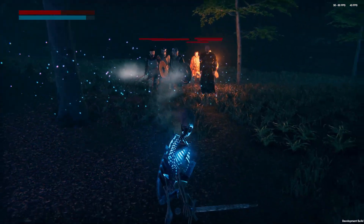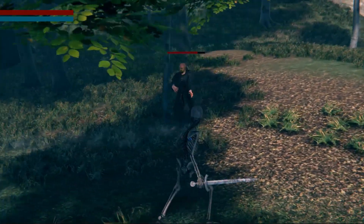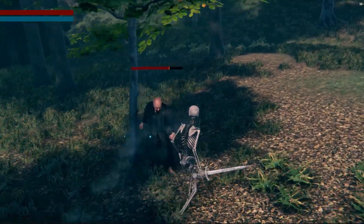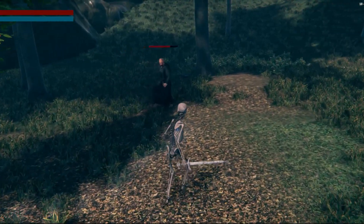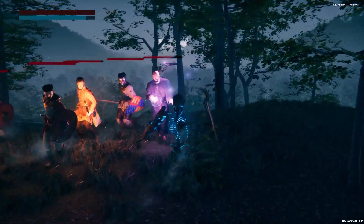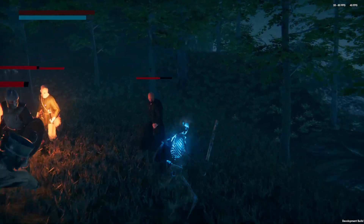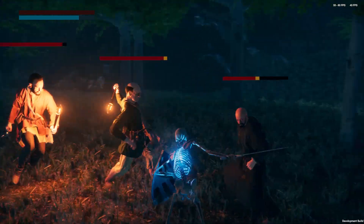Now for the last problem. Currently the acolyte doesn't have the insight to know when you're about to hit him. Let's make him smarter by giving him the ability to dodge when you're about to attack — similar to the dodge mechanics guards and torchbearers have, but with a higher dodge chance rating to compensate for his lack of guarding ability and armor.